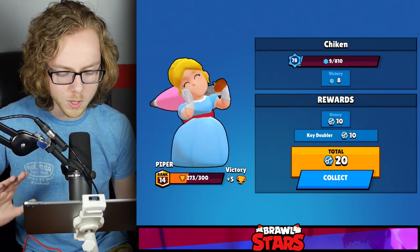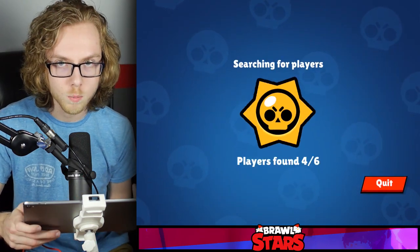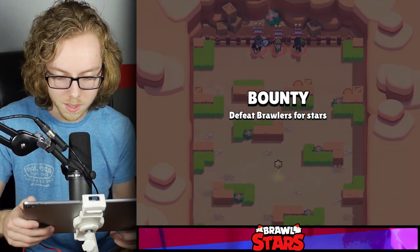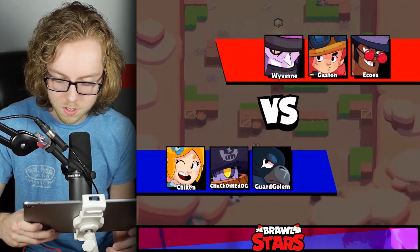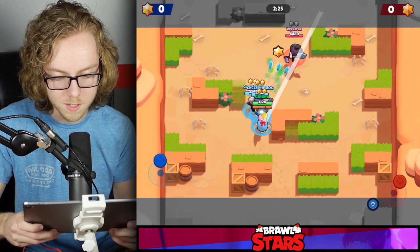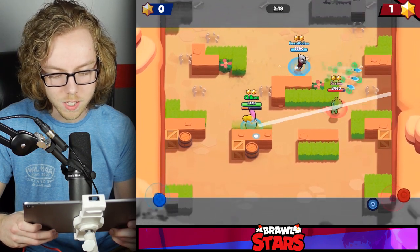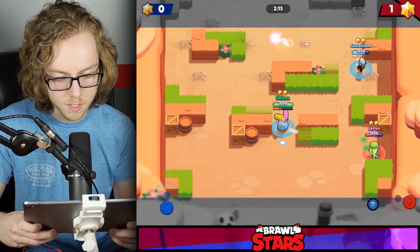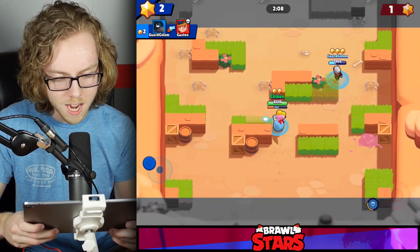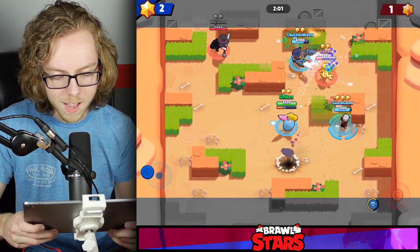My damage output coupled with Crow keeping them from healing means it's going to be very difficult for that team to get much done. My long-range damage is insane — you can't really go toe to toe with a Piper who knows what they're doing. Obviously there can be outplays on both sides, but you want to take into account your matchups against the enemy team. I just don't think it's a great idea to go after Piper with a brawler that can't go one-to-one in hits unless you're confident you can beat them.